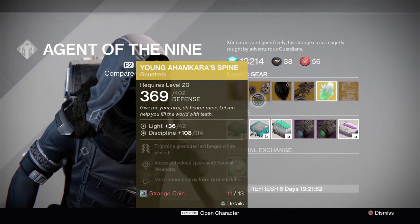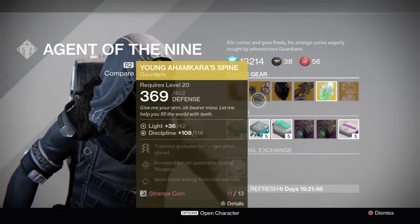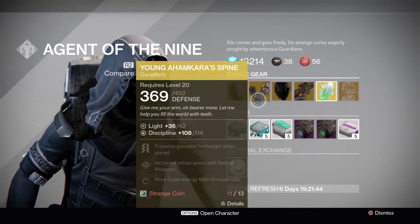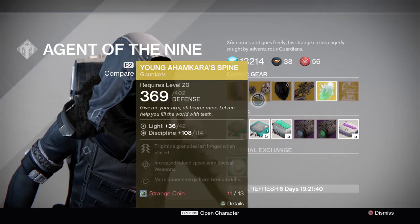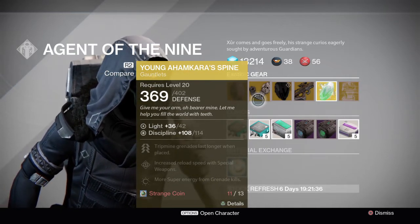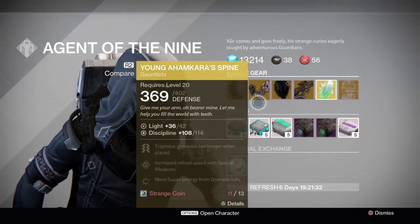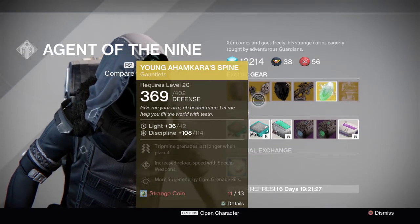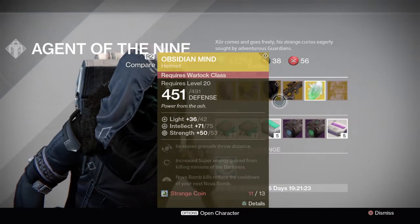We have Young Ahamkara's Spine, and it's not that useful, but it focuses mainly on grenades because it has both discipline and its special perk allows tripmine grenades to last longer. I believe it goes from 10 seconds to 30 seconds, which is a significant increase. However, most of the time I would kill myself when I'm wearing this because I forget where it is and walk right over it.